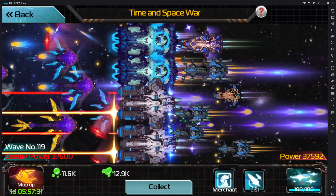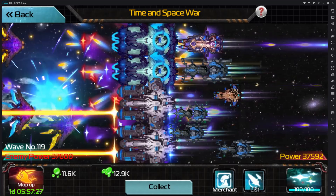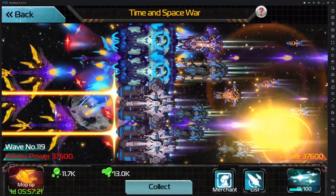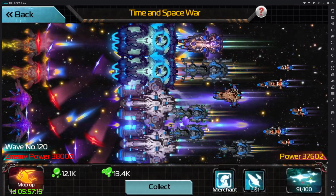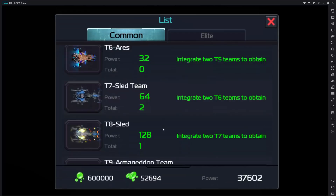Your income is based off your wave number and your power. I've reached wave 119. The way you progress is by combining ships — you click the button on the bottom right, a lot of little ships spawn, and you combine ships of the same type until they get bigger and bigger.